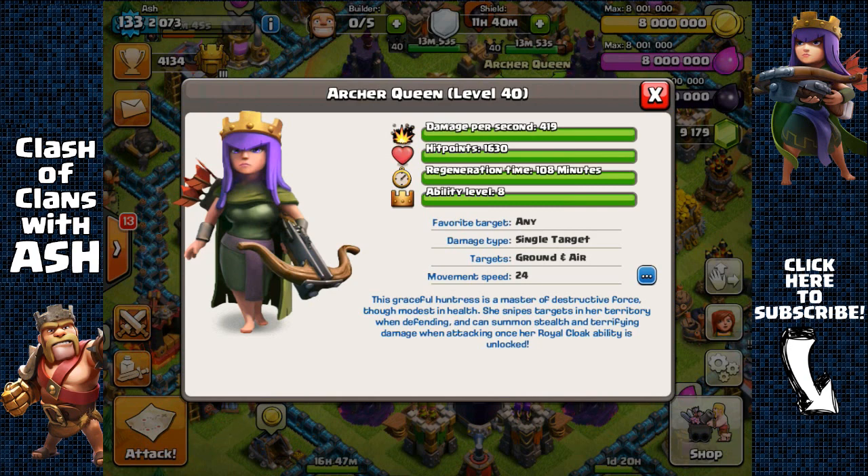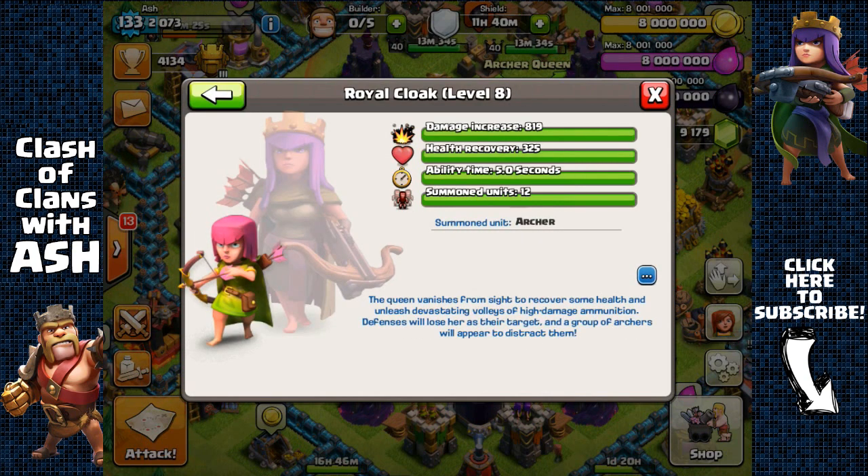Okay, back to the Archer Queen. The Archer Queen is my favorite troop in the game and in my opinion the best troop. One reason is because she's the most powerful troop. She has a total DPS of 419 at level 40. With her ability she gets 819 more DPS, raising it to 1213. Her ability lasts 5 seconds, so she deals over 6000 damage in just those 5 seconds — and that's just ridiculous.